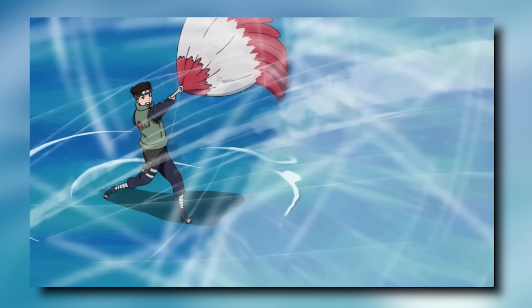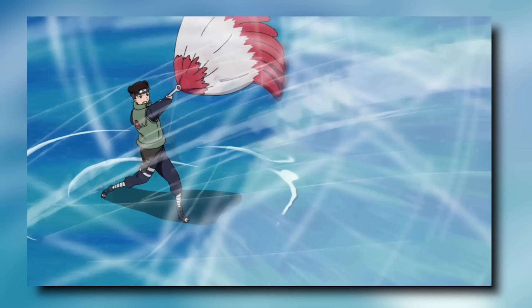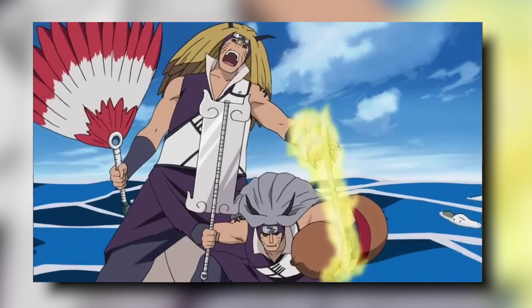Tenten, in a matter of seconds after picking up a weapon, learns how to use it perfectly. This is why she was able to use the Basho Sen in two swings. Even though she was only able to launch two attacks because it drained all of her chakra, being able to master one of the treasured tools of the Sage of Six Paths in seconds is a very impressive feat. Unfortunately, collecting all of the treasured tools isn't an option for Tenten — she doesn't have enough chakra.